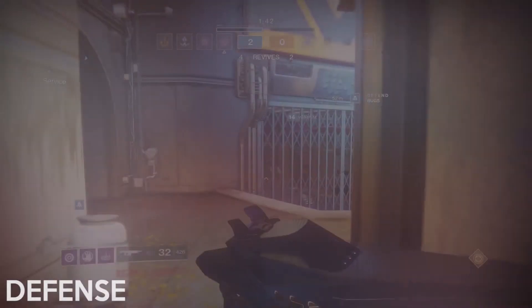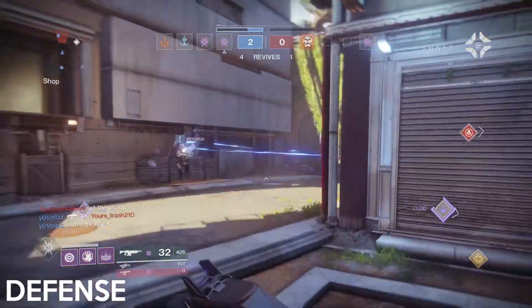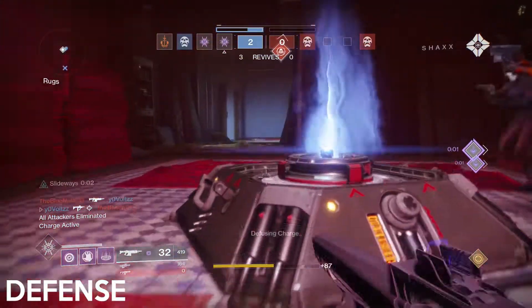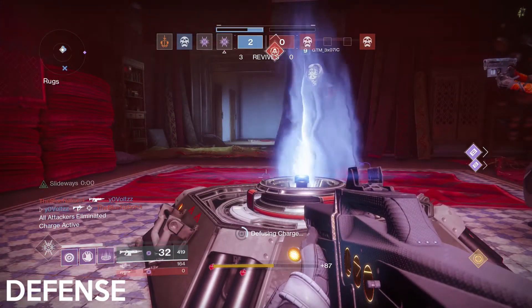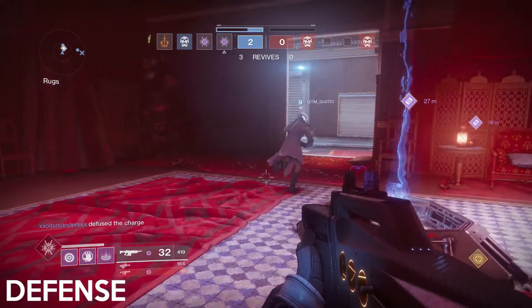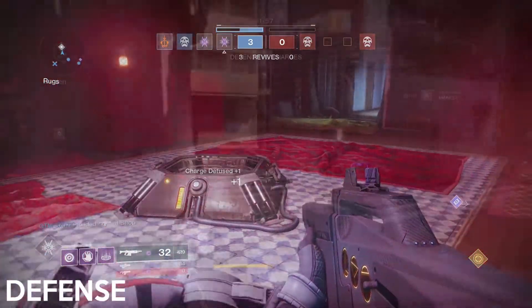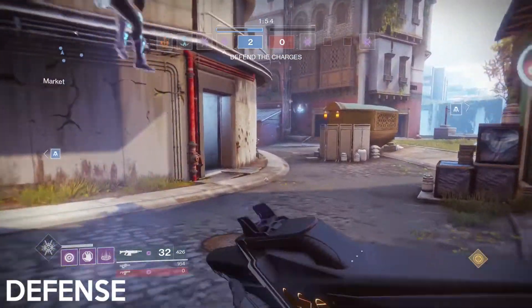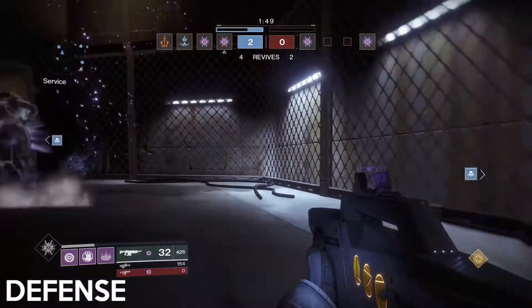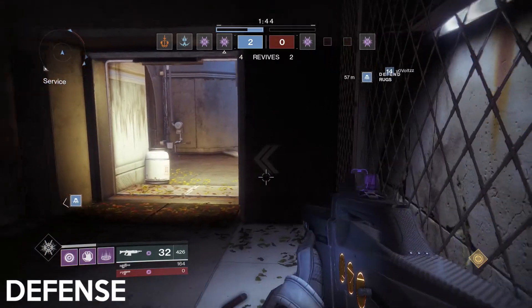For defense, it sometimes gets tricky predicting what way the enemies are going to push. To aid in this, send 2 or 3 people to the left Ruggs bomb site just to keep an eye on it. The remaining 1 or 2 members should head to the right just to see if red appears on their radar. Do not peek the street this early on, because if they're waiting for you, you'll get team shotted and die instantly. For a safer way to check if they're pushing street, use the hallway that connects the street and the middle lane. You can tuck yourself into the corner of the hallway and see if there is red on your radar. The only downside is the enemy sometimes won't appear if they push the very edge of the map.